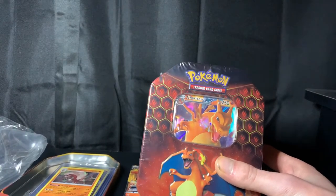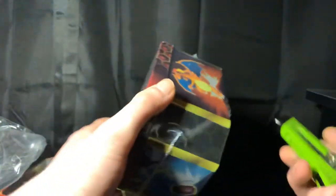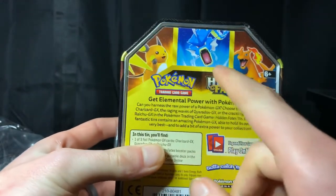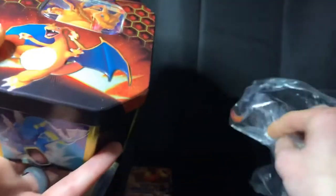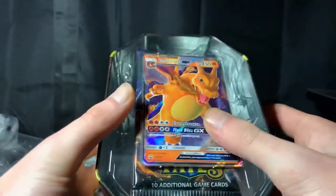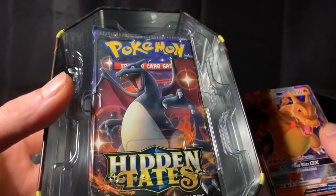He saw this and thought of me. Shout-out to his son Aiden — he said that I'd love this and he is absolutely right. Thank you so much, this is super awesome. Hopefully I get something really cool out of this. Let's break into her. There's the back of the tin — we got Raichu, Gyarados, and Charizard. And hopefully soon I'll get these other two tins as well. There's Charizard right there on the front. Let's see what we can get — hopefully that shiny Charizard. Cross your fingers for me, guys.